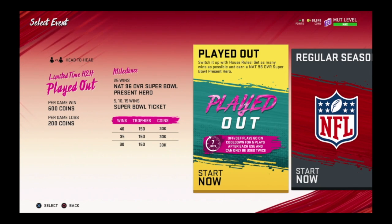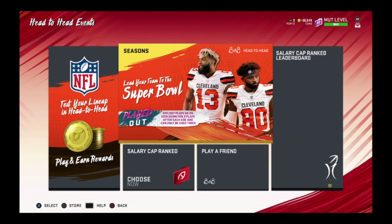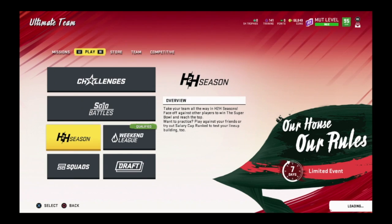So what do you get for this? For the first 15 wins, every five wins you get a Super Bowl ticket — that's three tickets. Each game you win is 600 coins, each loss is 200 coins. At 25 wins you get a NAT 96 overall Super Bowl Present Hero, and if you continue up to 40 wins you'll earn about 450 trophies. This is how it helps you get one of the Masters.